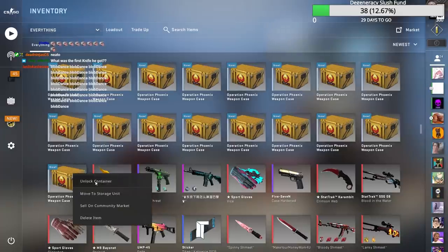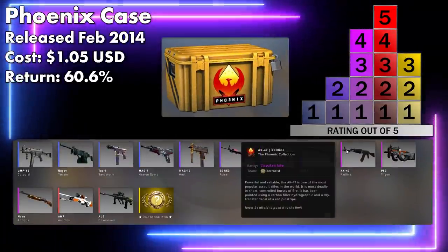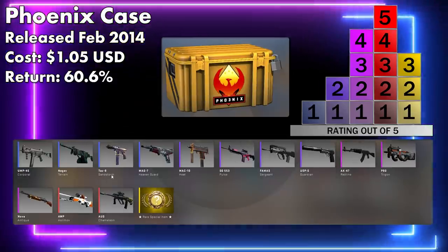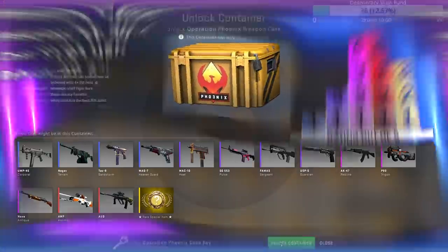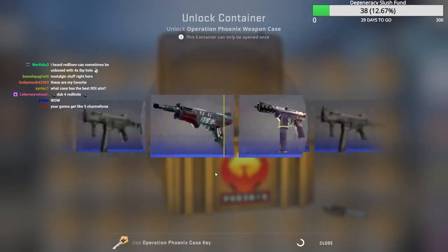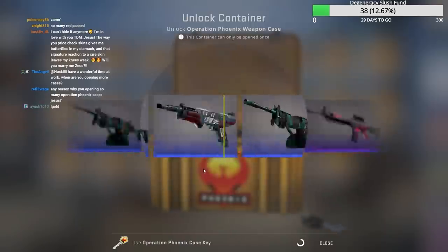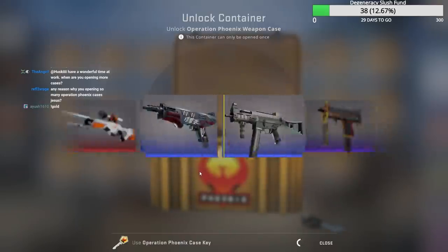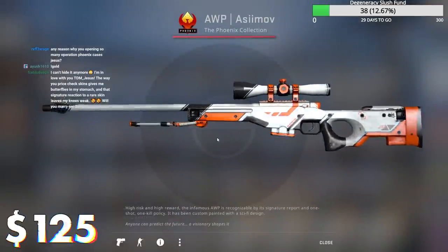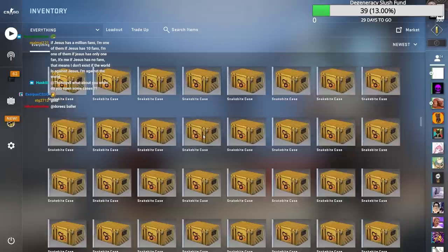Next up we have the Operation Phoenix case. The value in this largely comes from the Asimov and the Red Thine. We've got Guardian which adds a bit of value too. It's just these valuable skins that push up the price for everything else. I think there's one more knife. Not even a single pink — well, oh! Well worn. Nice, I like that.